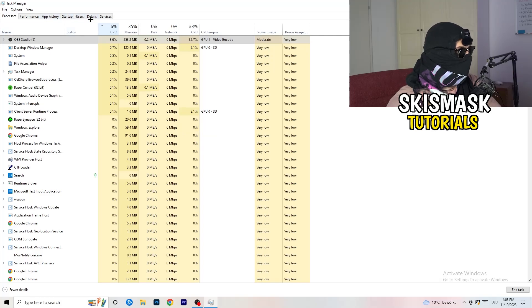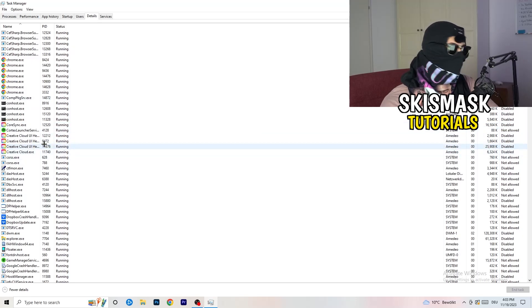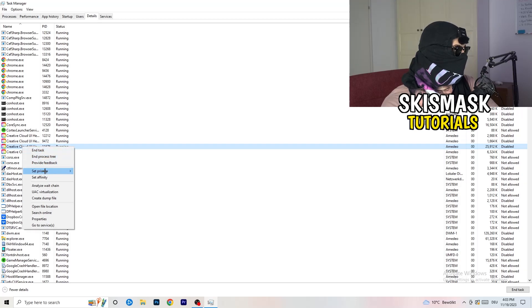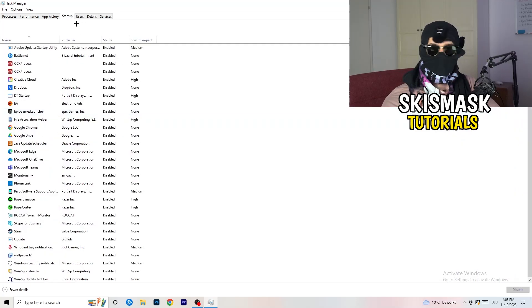Next, go to the Details tab on the top left of Task Manager. Find your game's process, right-click it, go to Set Priority, and select either High or Above Normal. You need to check which one works better for your PC, as it depends on your system. Check both and stick with whichever performs better.